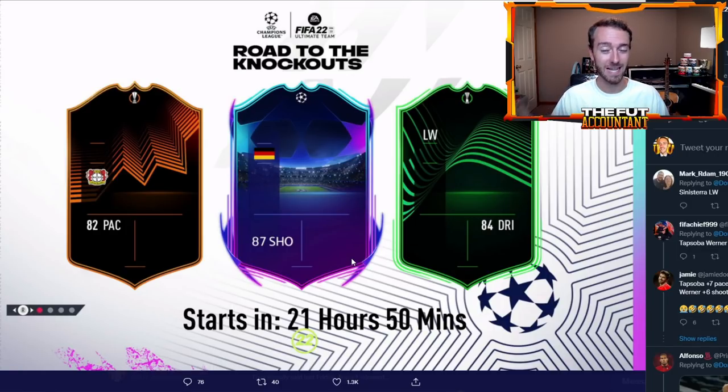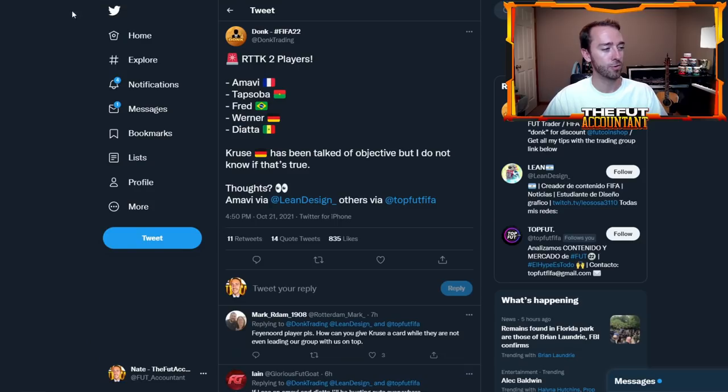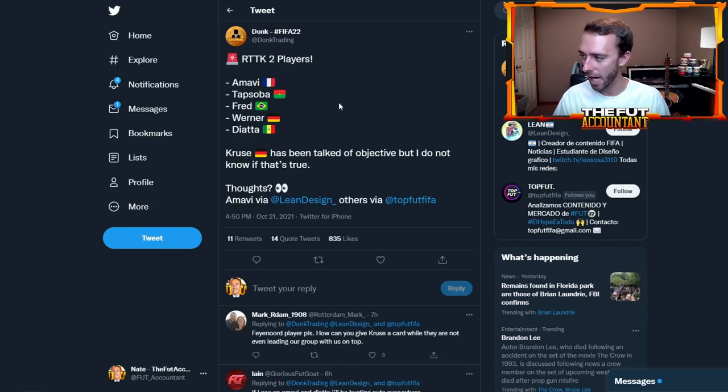There's a lot of stuff going around on Twitter. We take these with a grain of salt — they are not 100% verified; they could be true, but we do not know. There are some leaks floating around and I'm not a huge fan because it takes the excitement and surprise out of it. But names being thrown around for potential Road to the Knockouts players today include: Amavi, Tapsoba, Fred, Werner, Diada, a Cruz objective — which sounds a bit weak unless they give it a big boost — and the Young as well. Again, these are not confirmed, just being talked about.